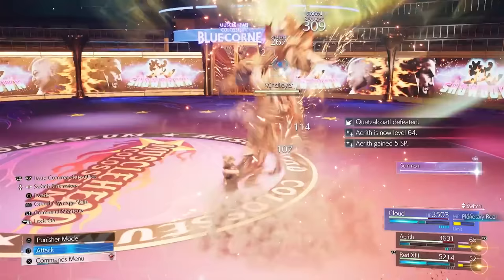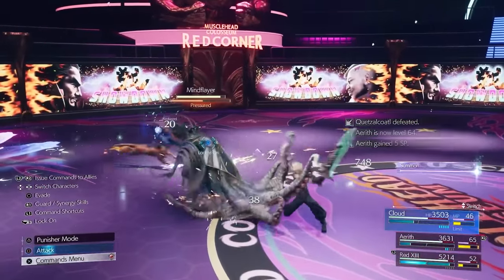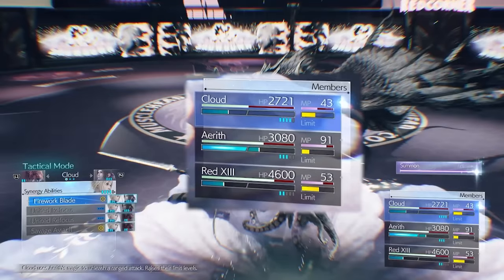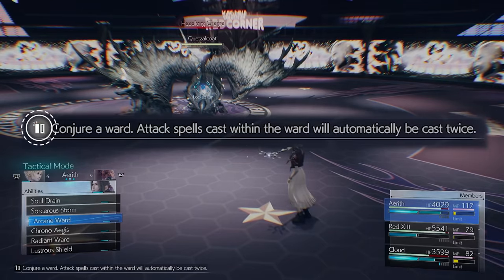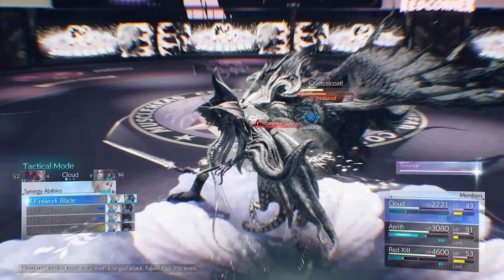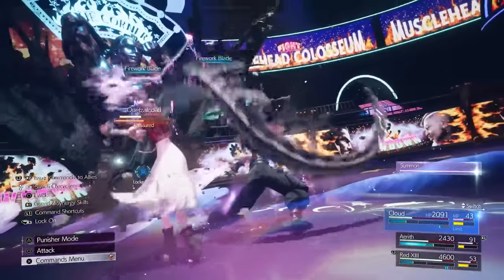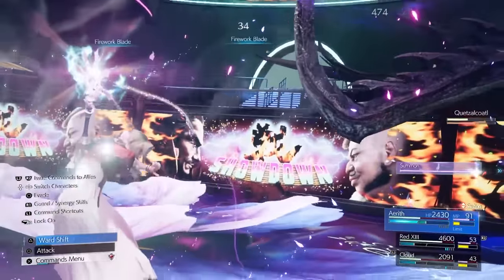Let's touch upon synergy abilities. These are powerful techniques that can only be performed once you've reached the necessary amount of synergy charges with two characters. Synergy charges are obtained by using virtually any move that costs ATB, but if you want to be extra sure, look for this symbol while hovering over a technique. Once you obtain the required amount of charges on two characters, you'll be able to perform one of their synergy abilities, assuming you've unlocked it on the character's folio. Synergy abilities all vary greatly in their animations and damage, but they'll always provide one of four buffs.